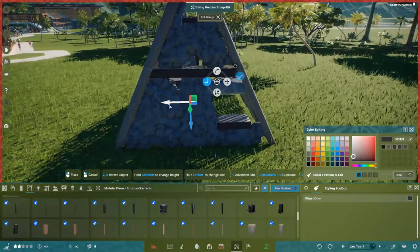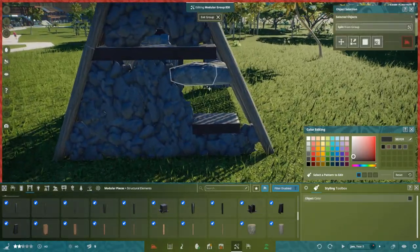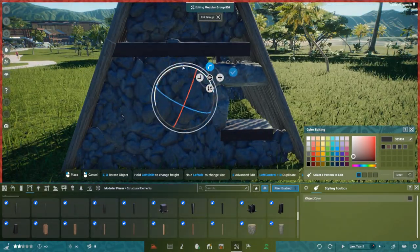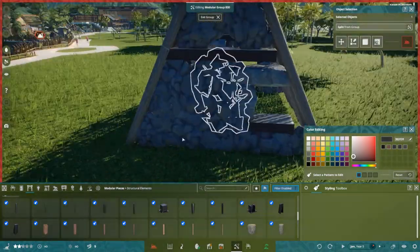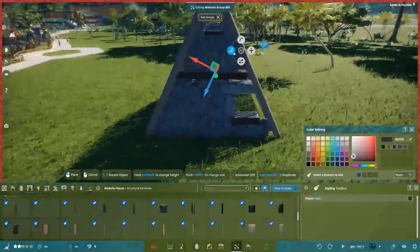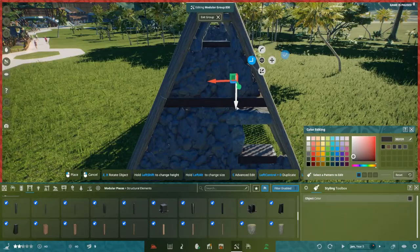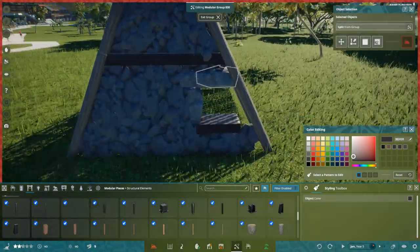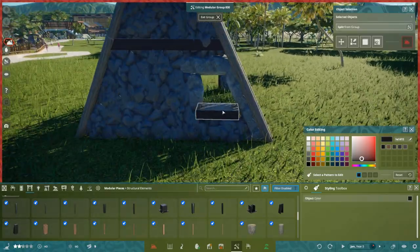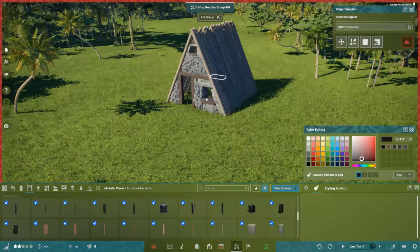I was stuck a bit on stream but figured out how to do things, and I changed the keybinds to be more similar to Planet Zoo and Planet Coaster, so I won't feel much difference besides the scaling when jumping between games. Right now the game is in early access and they have a roadmap of things they're going to add — I think we're already getting some new pieces this month. There's plenty of stuff to look forward to.